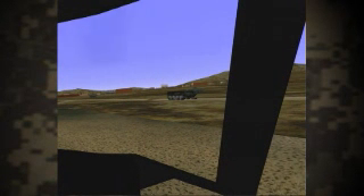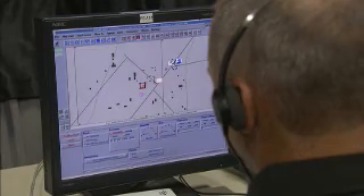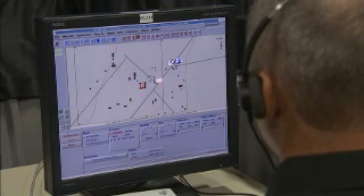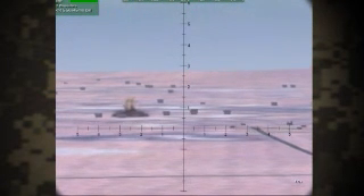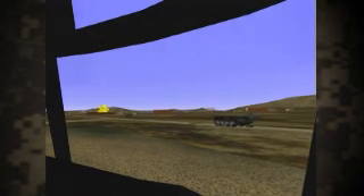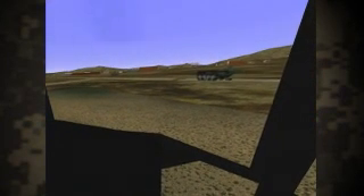Roger Big Hook. Blackjack, can you engage? This is Blackjack 1-6. We have the target in sight. We'll engage momentarily. The SAF operator engages the rooftop insurgent, and the result is a large explosion seen from both the hilltop VBS-2 observer and the out-the-window view of the Chinook. This is Blackjack 1-6. Target destroyed. Over.